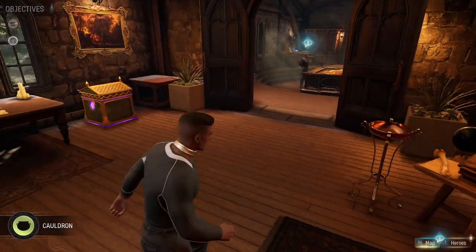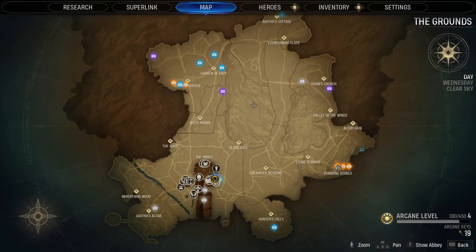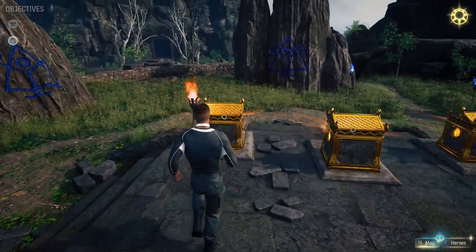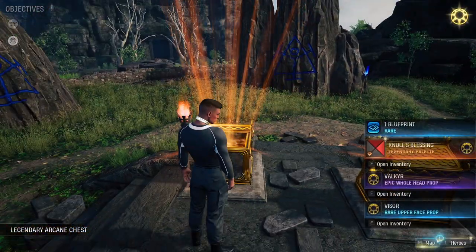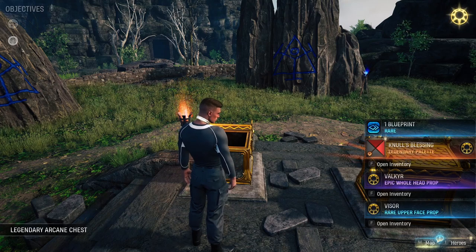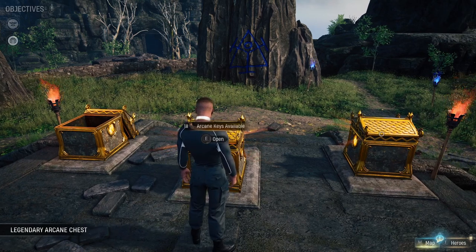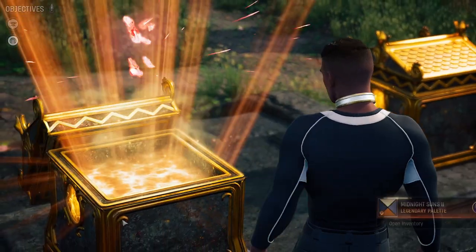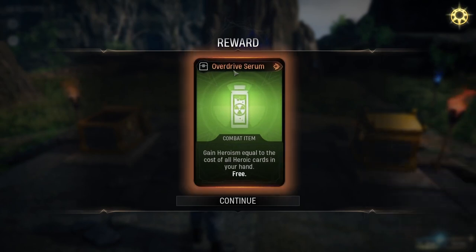I unlocked five legendary arcane chests and saved them to open now. Opening one, it gives a palette, two hit props, and a face prop. These legendary arcane chests don't really give a lot of usable material - it's more aesthetic. Sometimes you get a combat item; in this case a legendary combat item called Overdrive Serum, which lets you inherit damage equal to the cost of all Heroic cards in your hand and is free to use.